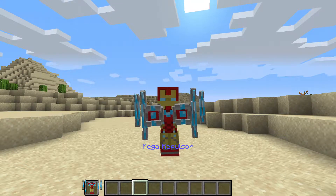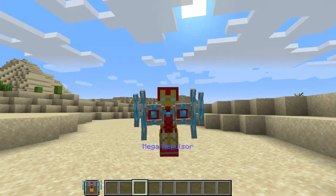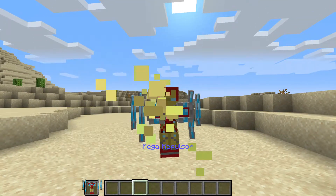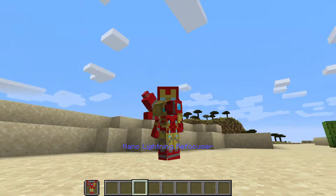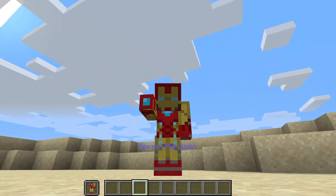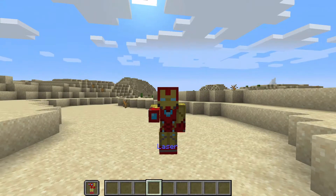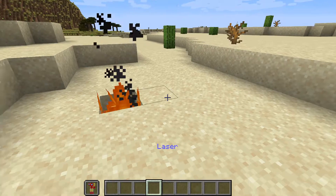Sprint once more and you get this massive shield — if you know where it's from, it's from Avengers: Infinity War and it looks amazing; you can barely even see the character. Sprint again and you get the nano lightning refocuser. Honestly, I'm not sure what to do with that one so I can't fully explain it.